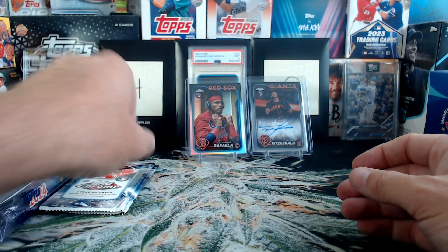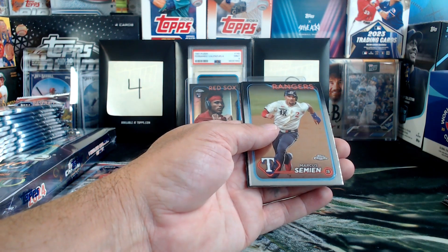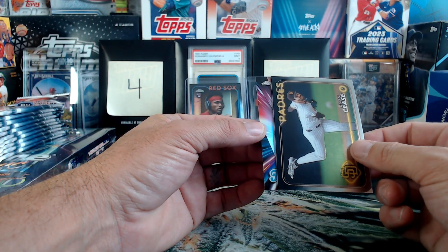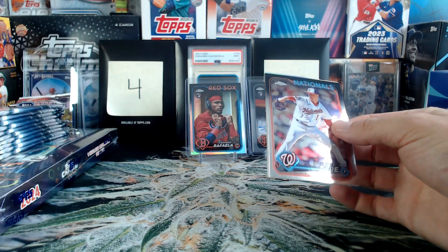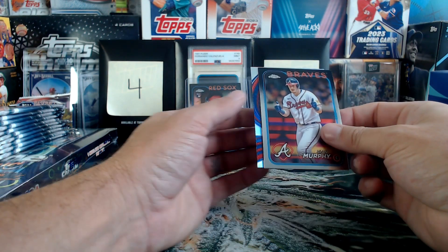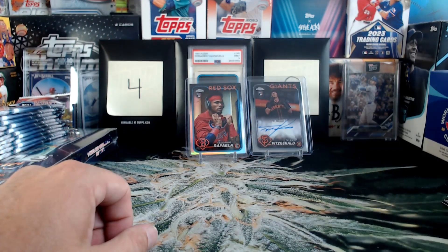The Griffey card is going out to France. I'd love to try and get a Frank Thomas for sure. Marcus Semien, Randia Rosario, Dylan Cease, and a Future Stars — Corbin Carroll. Future stars look good in Chrome. McKenzie Gore, George Springer, Sean Murphy, and another Strokes — Cody Bellinger for the Cubs. All right, second half of our Chrome box.